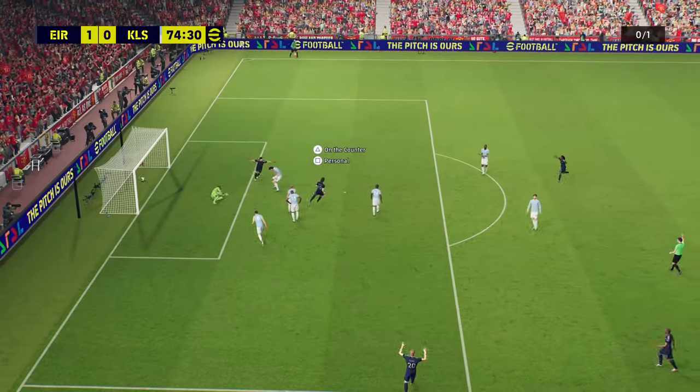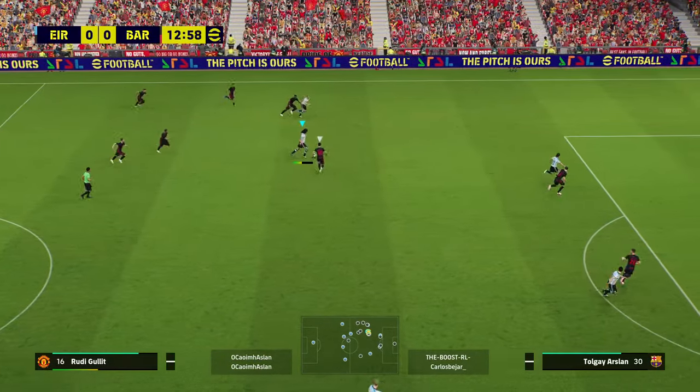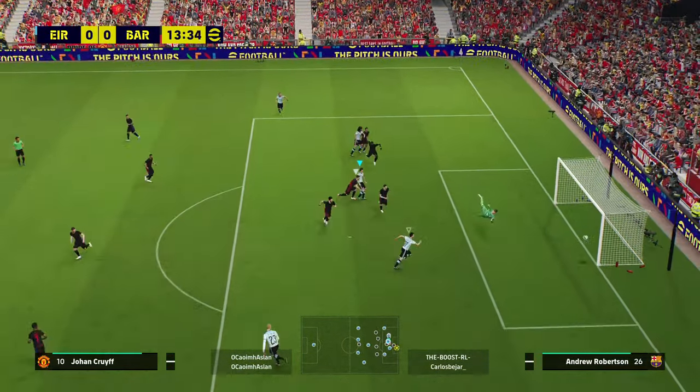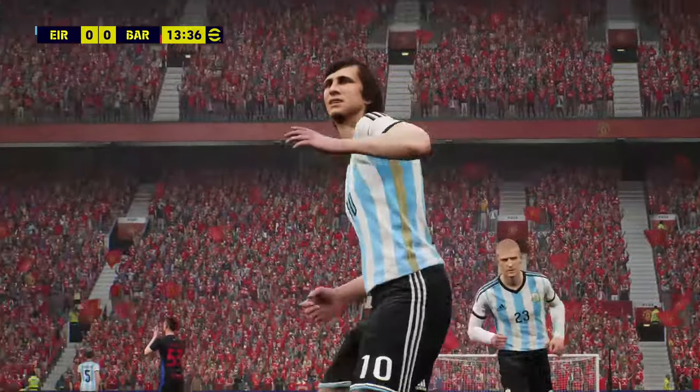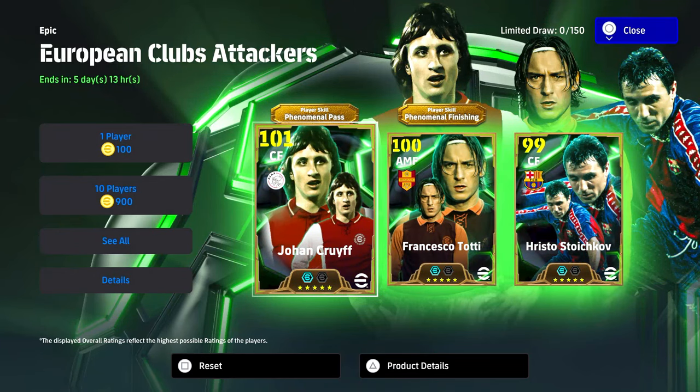Look at the strength of Cruyff here to get around Turam and just be able to slot it home from a first time. And again, one touch back into Cruyff — lovely bit of strength. We're going to have a look at that again in a second, but he's just so strong on the ball with this build that we're going to show you.